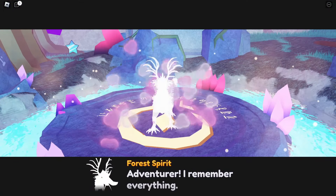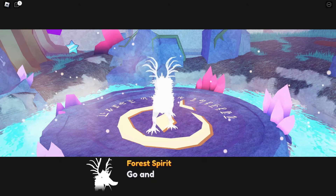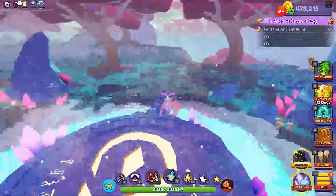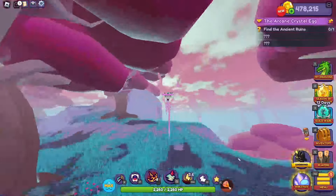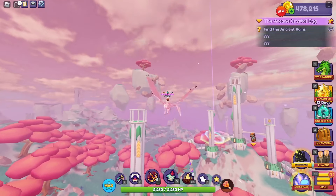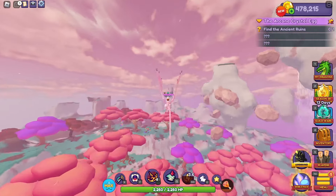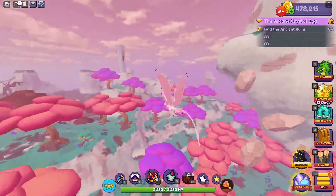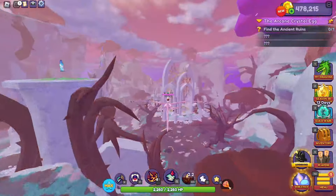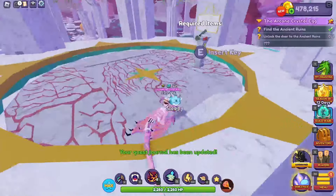Now that you've got all the memory fragments, head back to the forest shrine and talk to the forest spirit. The forest spirit will then tell you to go to the ancient runes at the highest part of the mountain, which is literally where we just were, so we just have to fly back. I'm not going to cut so that you can actually see the location and follow along. Onward to the ancient ruins. We're almost done — this is pretty quick and easy. It's not that difficult. I can't wait to see more missions they bring into the game.